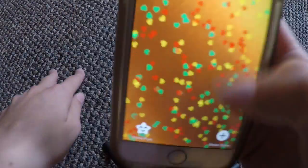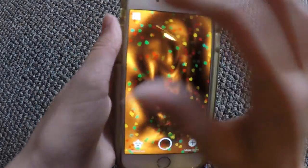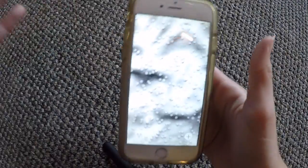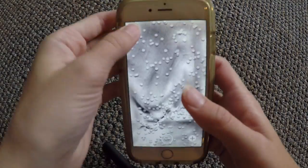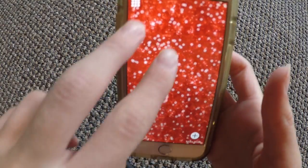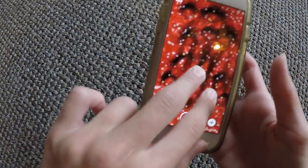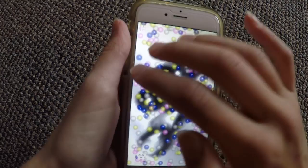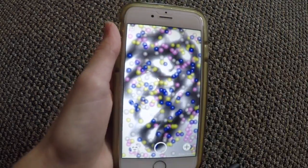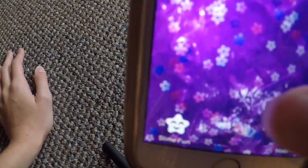This next one is gold slime, and it has like a little heart in it and I super-duper love it. This next one is snow slime. This is a kind of Halloween thing and it's called candy blood slime. This one is called milk slime, and it is a metallic slime. This next one is called purple slime and it has little flowers in it.